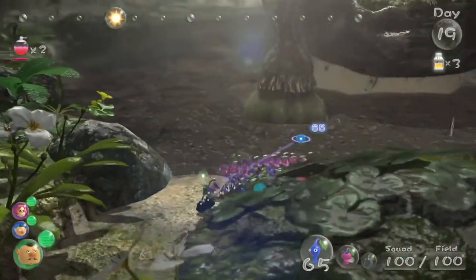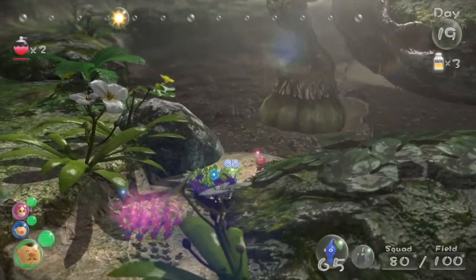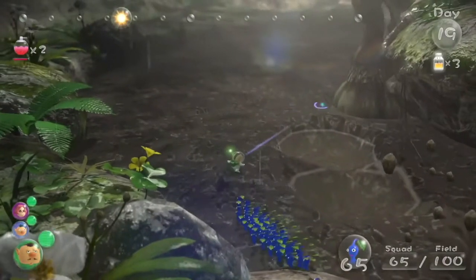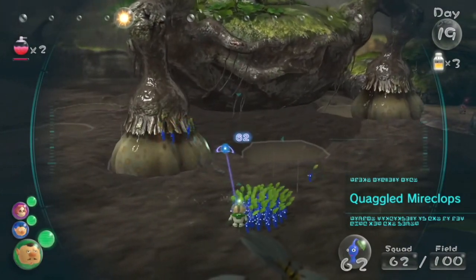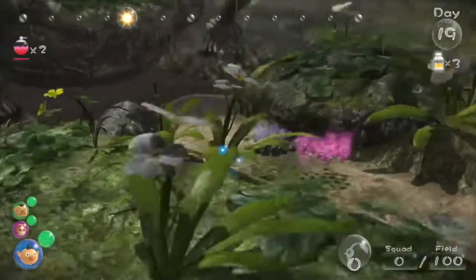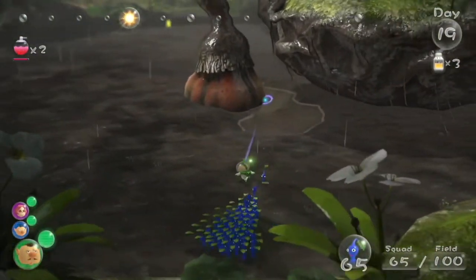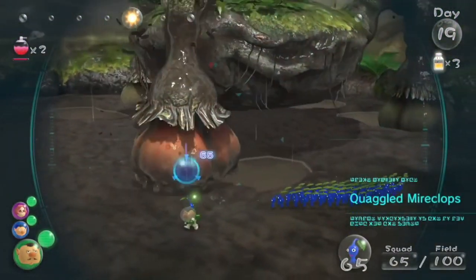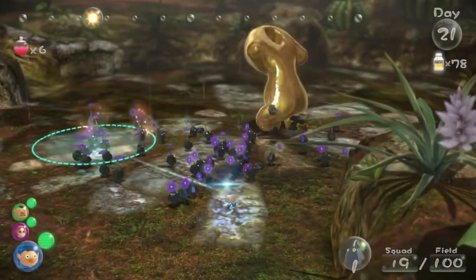On to Pikmin 3! The first boss is the Armored Mawdad. Its main attack is charging at you and then licking up all your Pikmin. You can destroy its shell with Rock Pikmin, though Red Pikmin have basically no use in this boss fight. It's still cool to see the Rock Pikmin have their first boss fight showing you that you needed to collect them. Its main weakness is hitting its body, and it's not too hard to defeat.